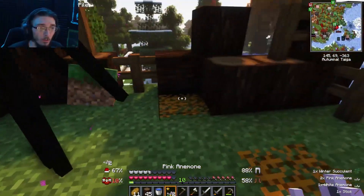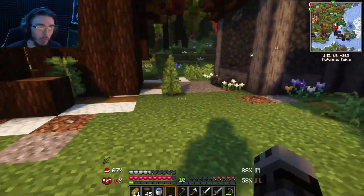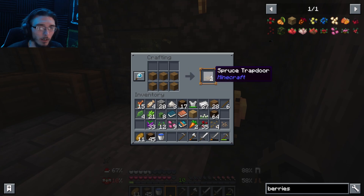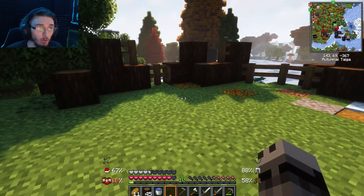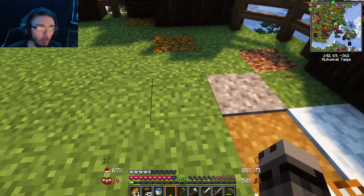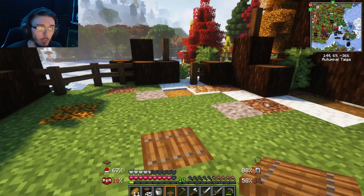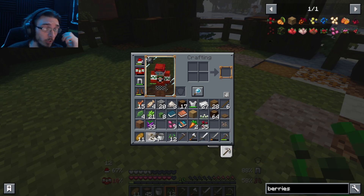Oh, an enderman — that deeply scared me. Most of the stuff I'm going to replant. If you take a trapdoor — because this is 1.19 you can still waterlog things — I'm going to do that. One, two, three, four — right here is a good spot. There's the trapdoor, and now the water won't freeze and we can just walk right over it.